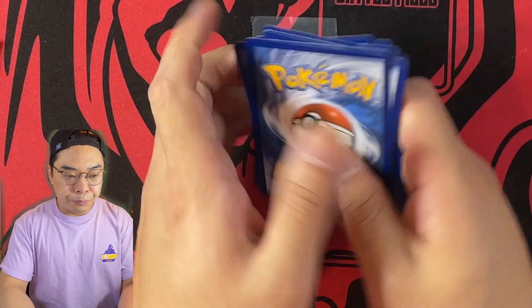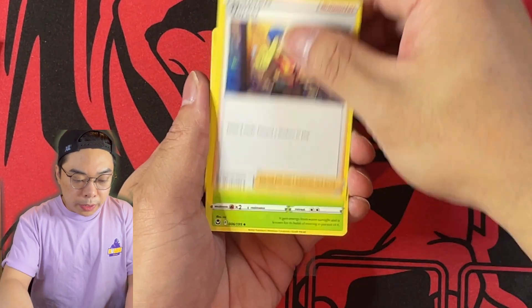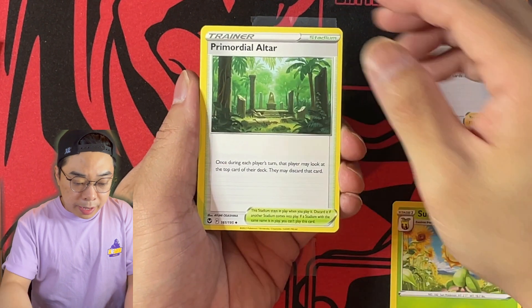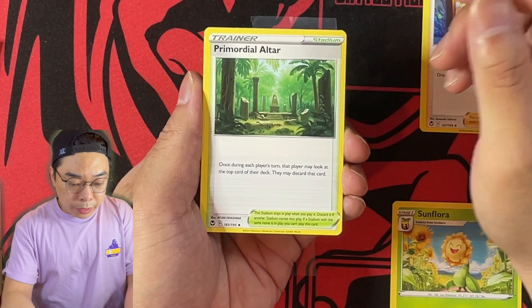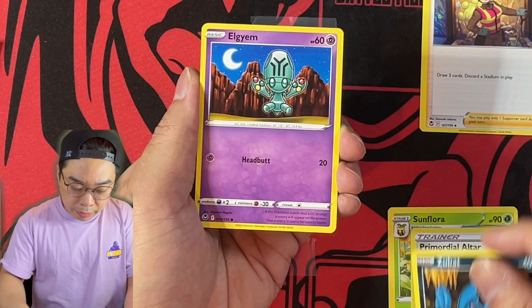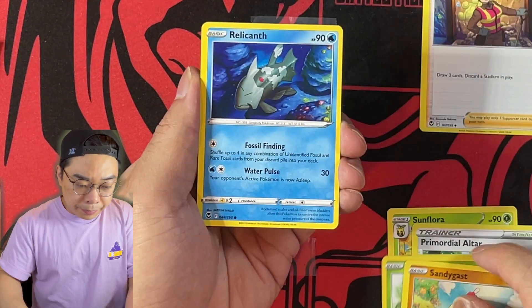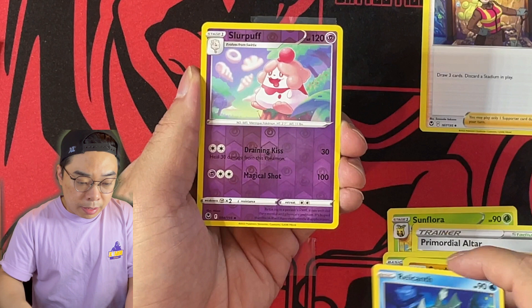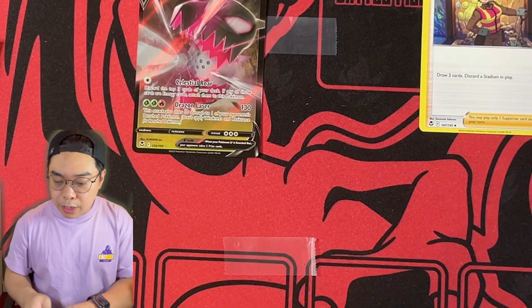Here we go. Fighting Energy, The Worker — draw 3 cards, discard a Stadium — one search each turn, and you can look at the top card and discard it. Sandy Shocks. Relikanthu. And then we get our Regidrago V as our first hit of the day from the Elite Trainer Box.